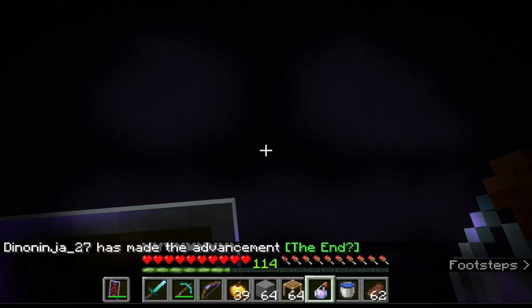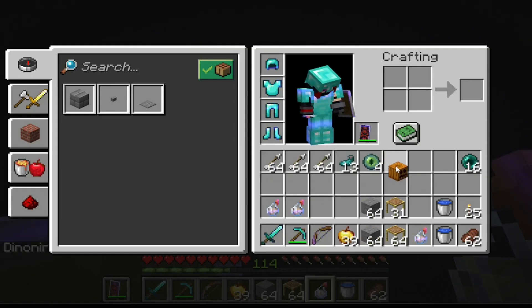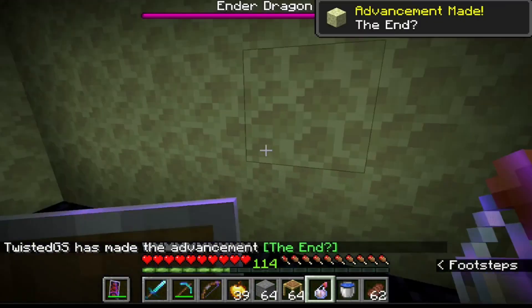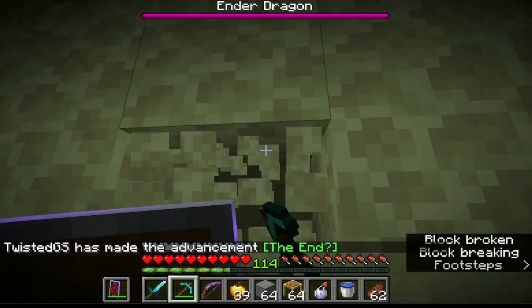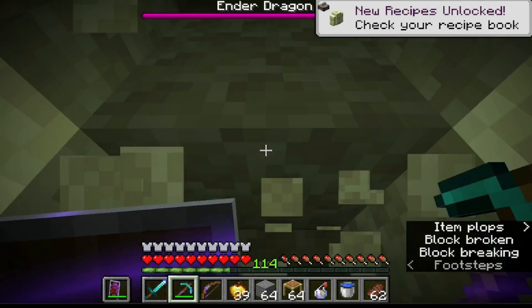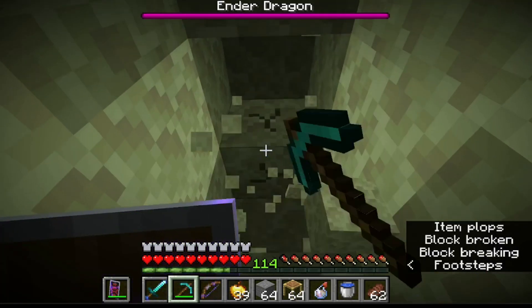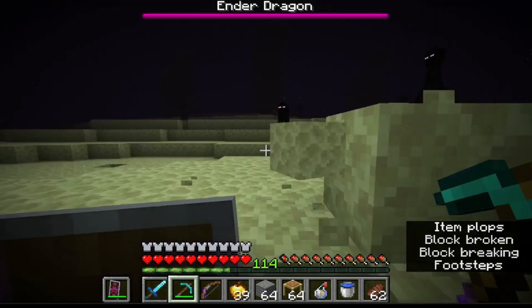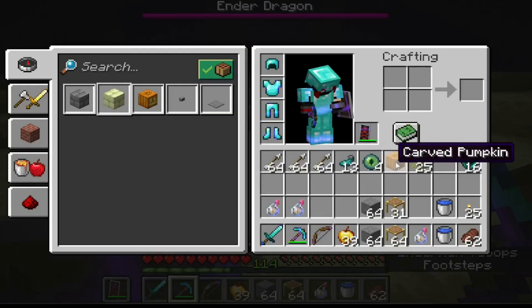I'm in the End, waiting for it to load — I can't see very well so I'm switching back to my helmet. It's just loading — okay, we're not floating in the middle of nowhere, good. End stone! I'm excited to gather a bunch of this. I'm pretty sure whichever way you're facing when you spawn in is the direction towards the center of the island. I can't see anything because of the fog — switching back to the pumpkin.